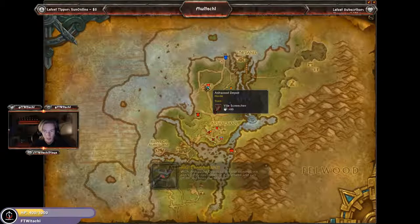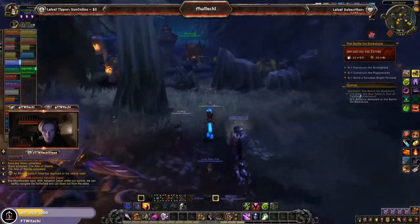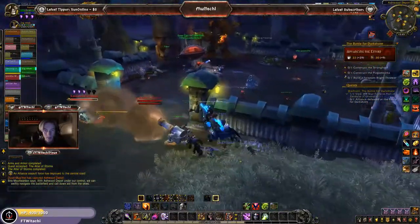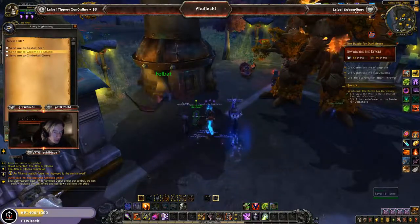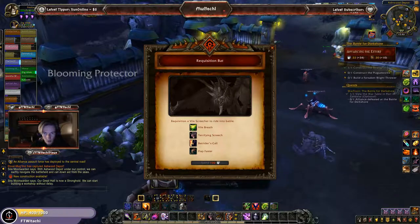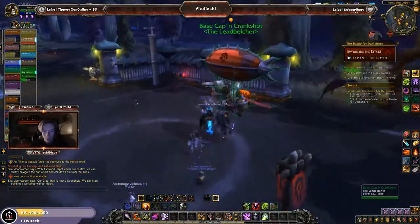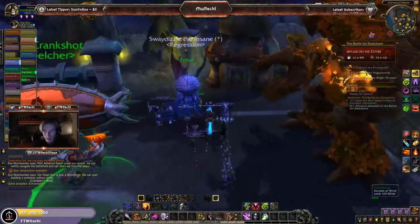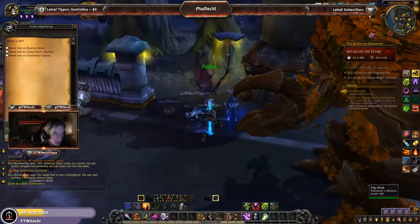We're going to go ahead and meet up with everybody at the Ashwood Depot, which is the next place we've just taken over. All of these little circles on my minimap are where there are locations of wood. This is where everybody is currently at — this is the next main stronghold. You can take this flight path through any of the other locations you have. You can also use this NPC to get requisition bats, which costs 100 Iron. There's a quest to deliver Crankshop's notes to your commander, which basically wants you to take a flight path from here to Bashal Aran.